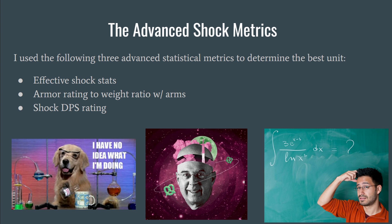I use three following statistical metrics that I created: first being Effective Shock Stats, second being Armor Rating to Weight Ratio including arms — so including the weapons the unit comes with — and then a Shock DPS Rating.